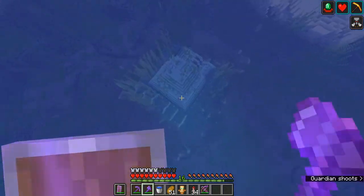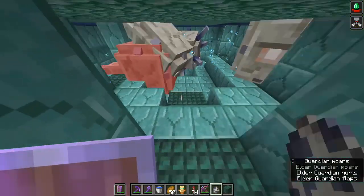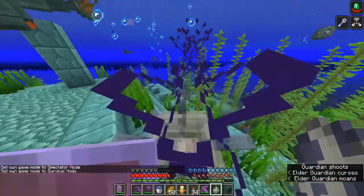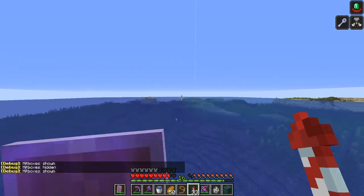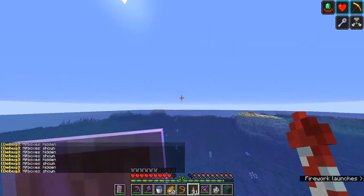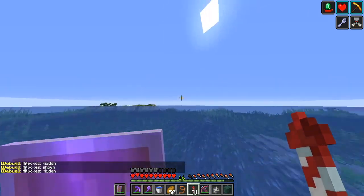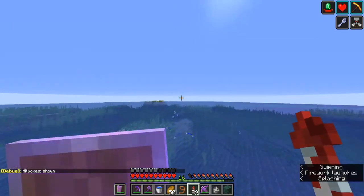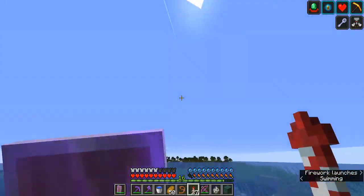Come to the ocean monument. There's usually an elder guardian inside — this gives you Mining Fatigue. You can turn on hitboxes with F3+B to help find it. Then look for a dolphin nearby — this is the main reason you want to do this in an ocean. Do this step right after getting mining fatigue, as dolphins can easily die or despawn if left on a lead while you fly away. If you're in a deep ocean you should find one without too much trouble.